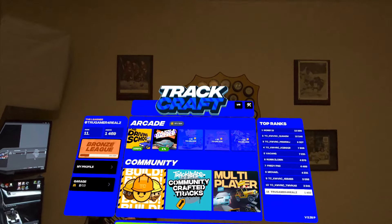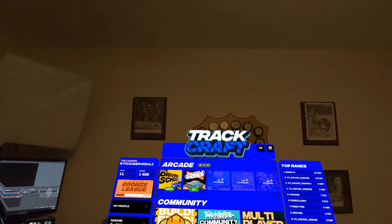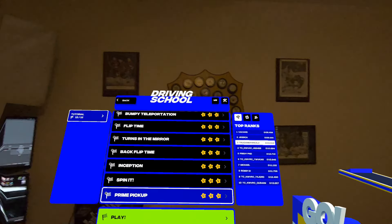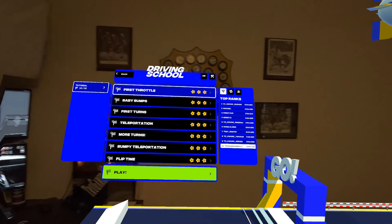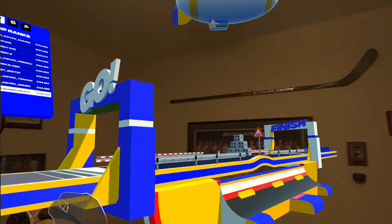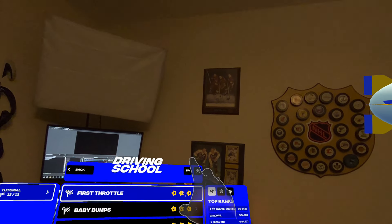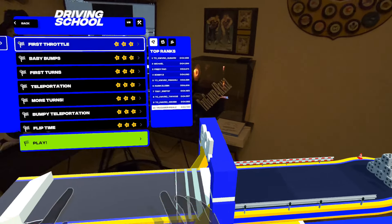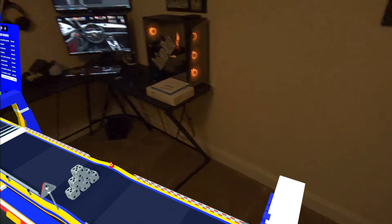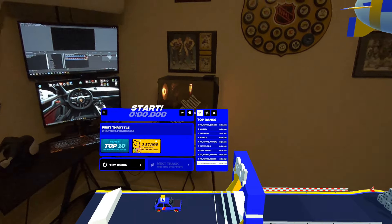Let's go back to the main menu and we'll check that out. We're going to go through the driving school just so you all can kind of see exactly what this is about. There are several tracks where you have to earn stars constantly. What's neat is you can actually grab the track and make it bigger or smaller depending on your play space, which I think is the coolest thing ever. Mixed reality is my preference, and if you set it right in your play space you can even walk around the map.